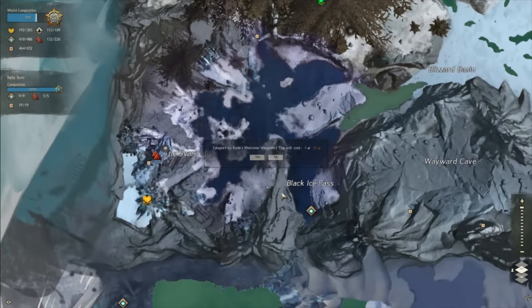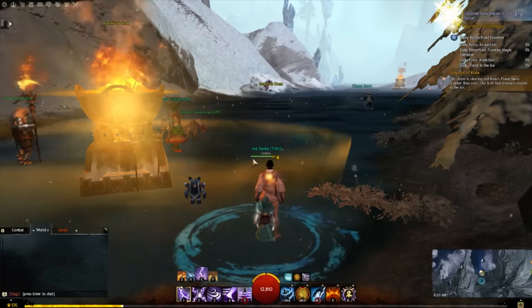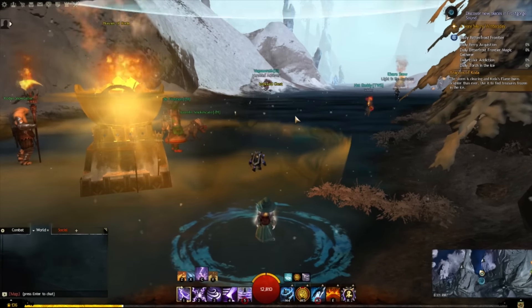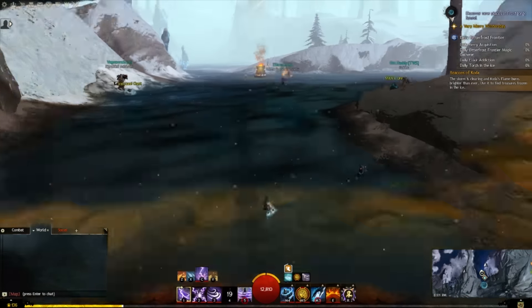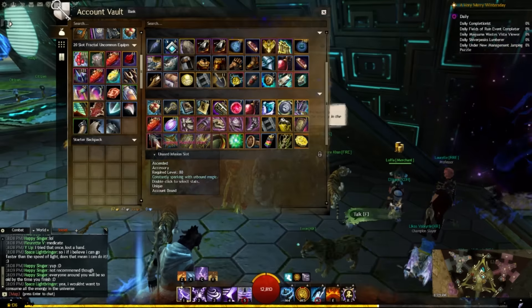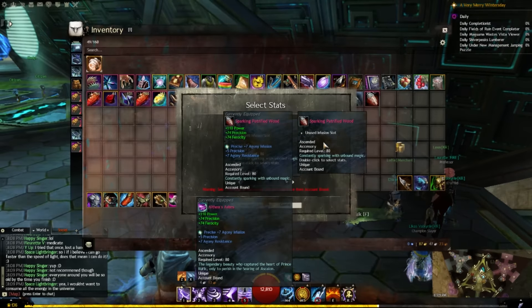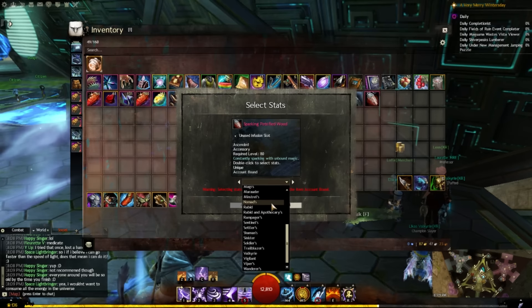We now have an easier way to get ascended gear through PvP and getting ascended shards. There's also an easier way to get ascended trinkets now. Before, you had to have a ton of laurels, gold, done guild missions, or have tons of ectoplasm - all those currencies which are kind of difficult to get. But with the new maps and currencies - petrified wood, blood rubies, and fresh winter berries - you can now obtain ascended trinkets at a much cheaper price.